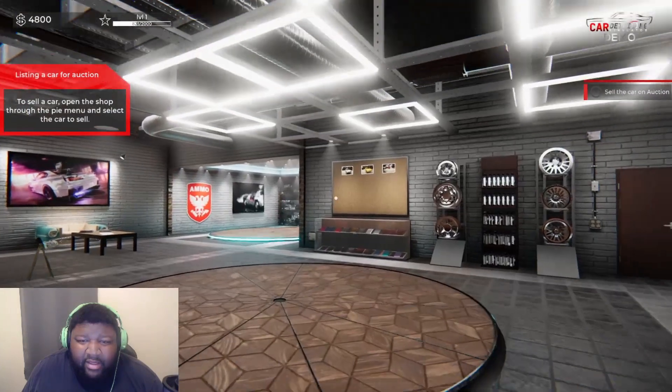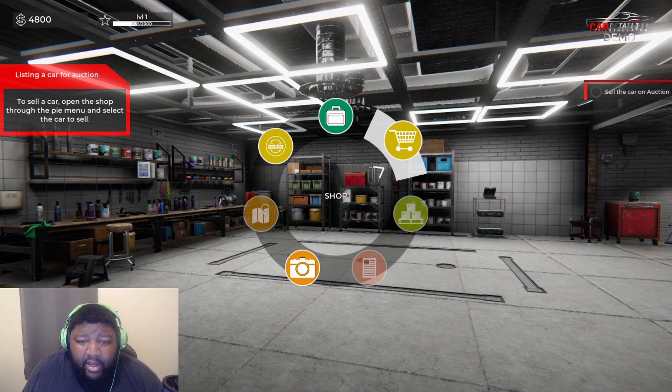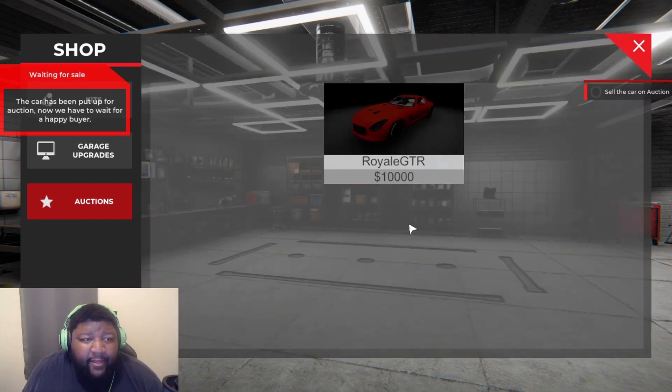Looks like we have six more orders. To sell the car you open the shop through the pie menu. There's our car — eighty-four hundred dollars. I feel like it's worth a little bit more, so let's just go ten grand. Sell. Okay, so the car is up for auction — let's wait for a seller. I see there are garage updates.